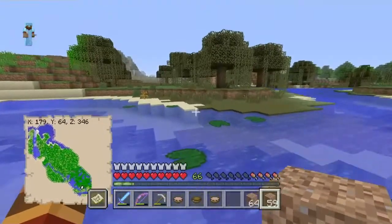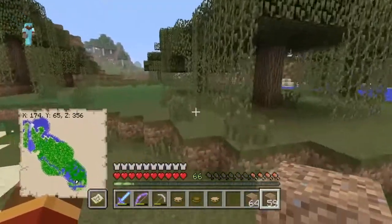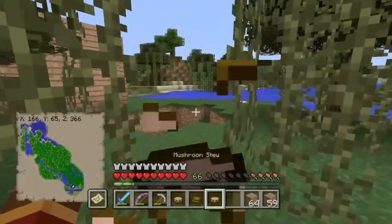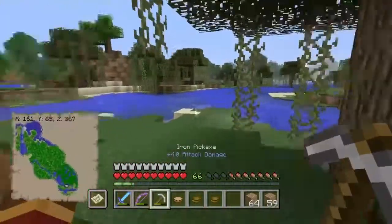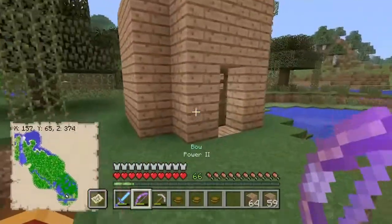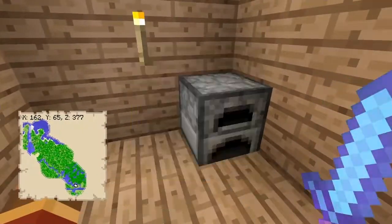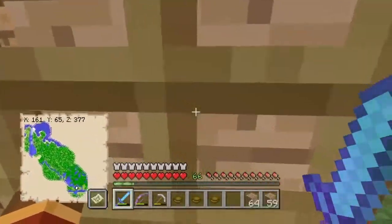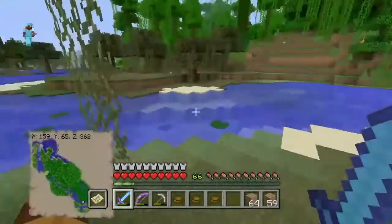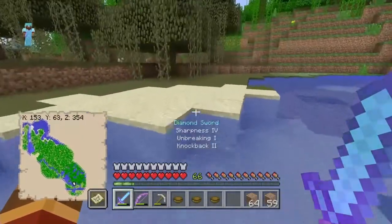My sister's house is right over there, inside the swamp. It looks functional — there's coal in here so if you were desperate off spawn you could go raid my sister's house I guess.